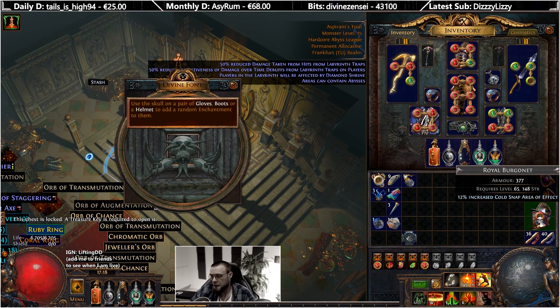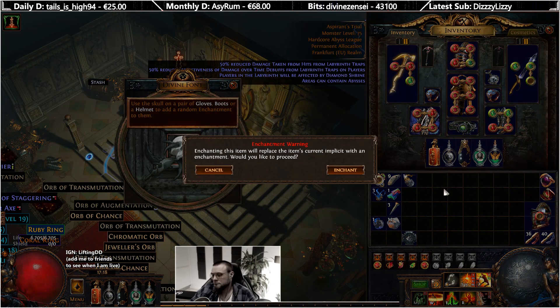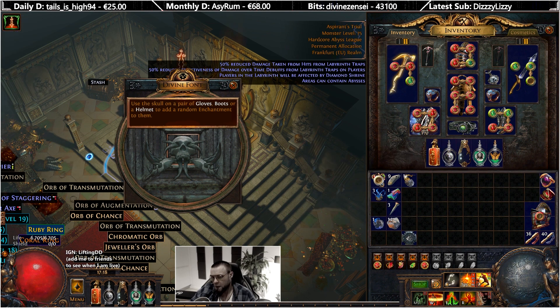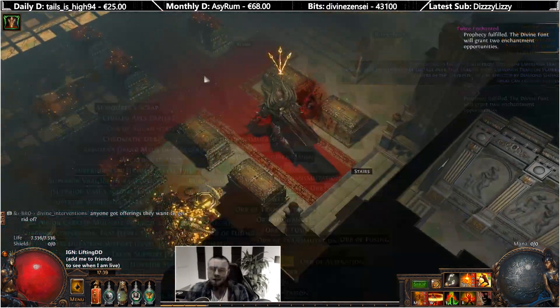I think we have thrice enchanted again in here. Fire nova cast speed - now. Flammability duration. Scorching ray cast speed - maybe that can be used, but I'd imagine most people would want to have the damage. But maybe. All right, let's see what we got.